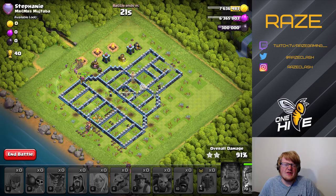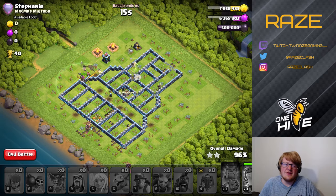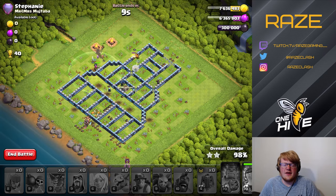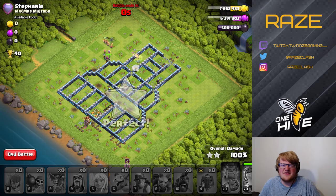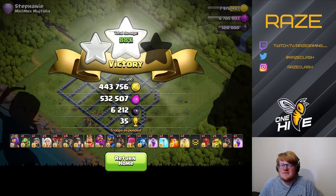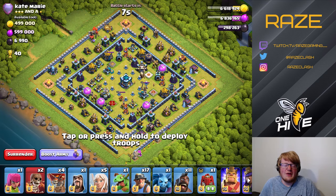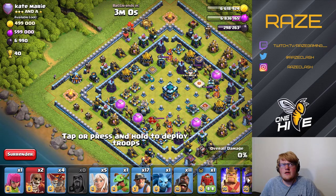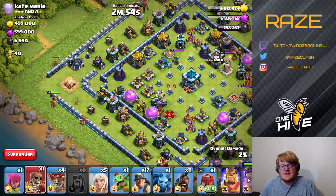In Legend League it's really interesting how fast you can drop off and go back up. It's a lot easier at the start than in the middle. I was at 103 on this account and ran a base I probably shouldn't have tested in Legend League and got tripled six times in a row — not a fun time. Pretty much all my accounts are now back down to around the mid 5300s, but it was nice to be at the top. The joy I get out of Legend League is seeing all these new bases.